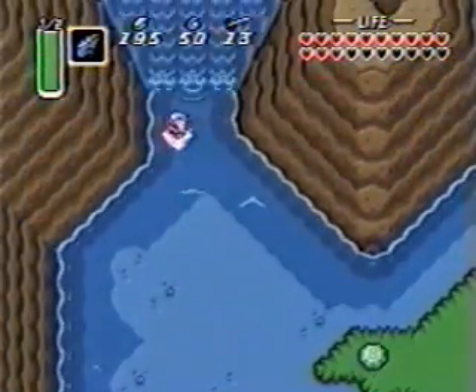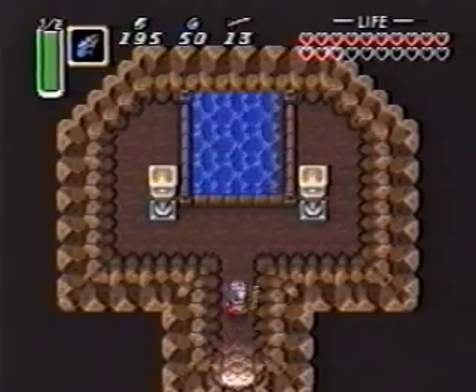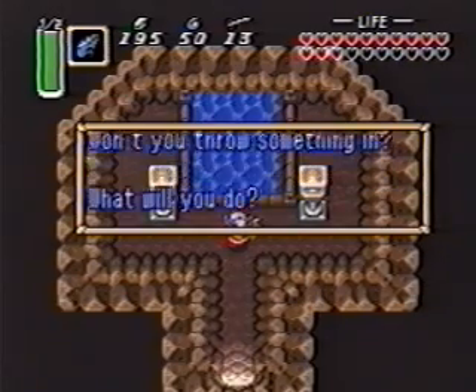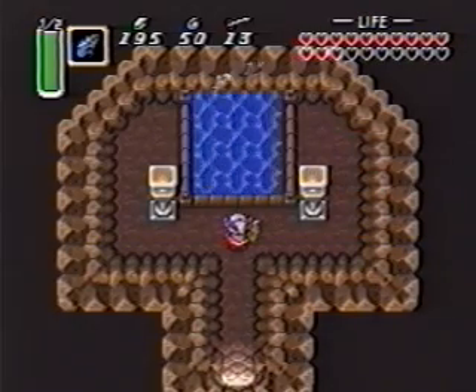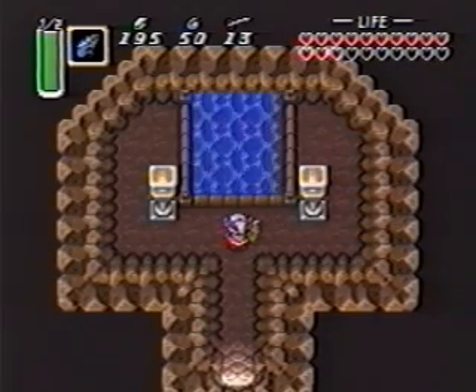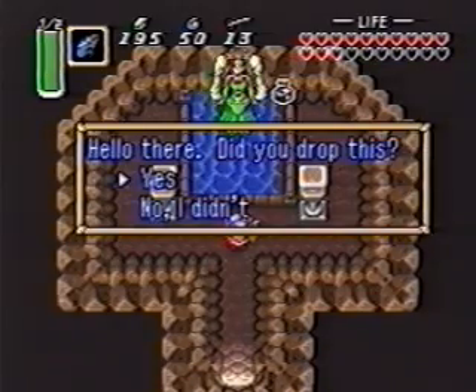Now enter this waterfall. Walk up to the mysterious pond and scroll through your inventory until you come across an empty bottle. Throw it in, and Nefraria will pop out and give you green potion without wasting a dime! How about that?